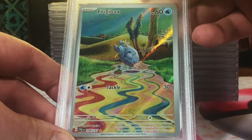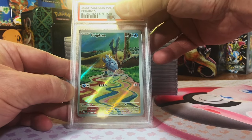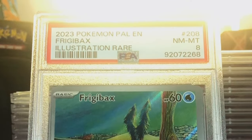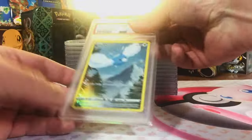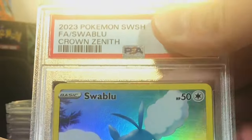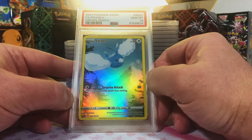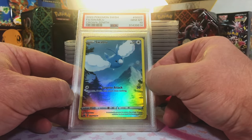Frigibax Illustration Rare, Haldea Evolved — awesome card. I'm thinking an 8 on this one, and yep, Near Mint 8. I do like this artwork. Swalot Galarian Gallery Full Art, Crown Zenith — this looks like a 10 to me. Gem Mint 10! I guess we're gonna score a lot of Gem Mint 10s today. I believe it, I don't think we're gonna slow down.